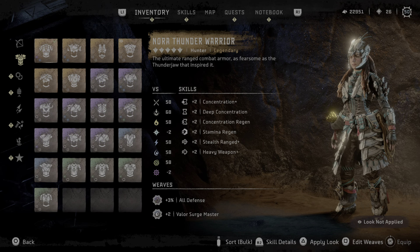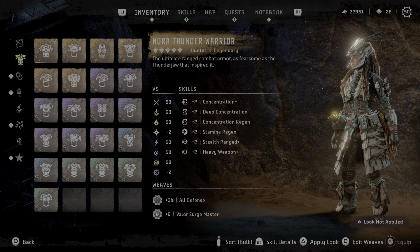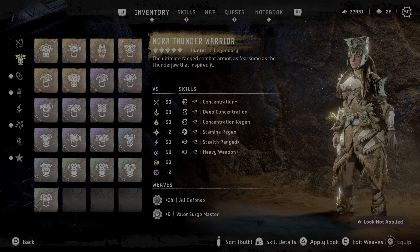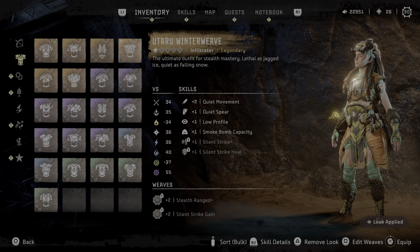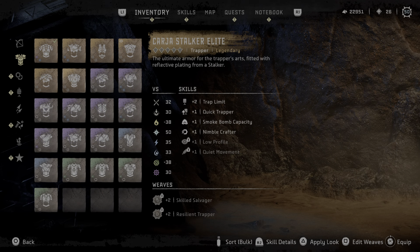Now, when you go over to equip, this is the armor that you have equipped that gives you all the stats. So basically, I'm equipping Nora of Thunder, but I'm wearing Utaru, but still getting all the stats for Nora of Thunder, if that makes sense.